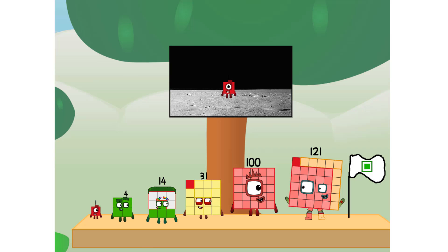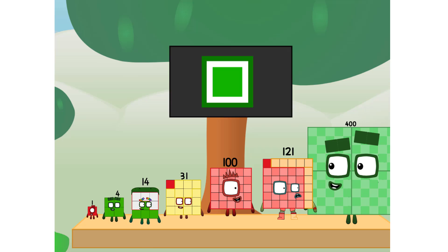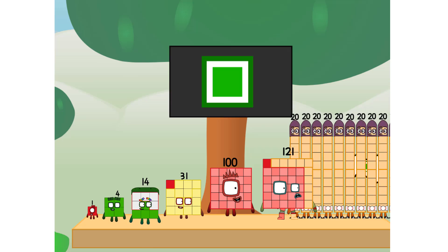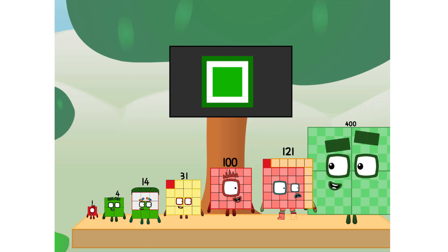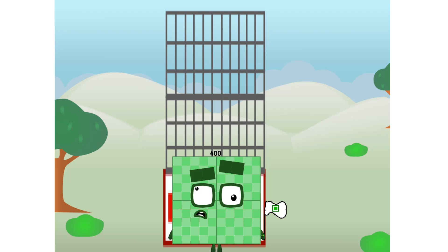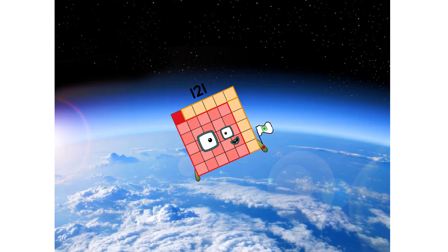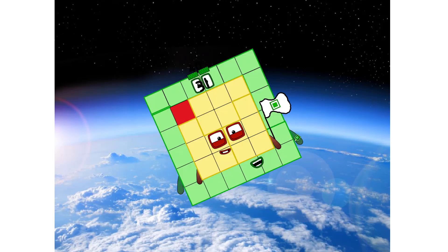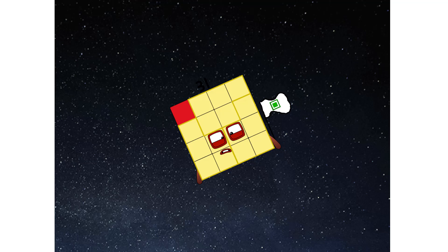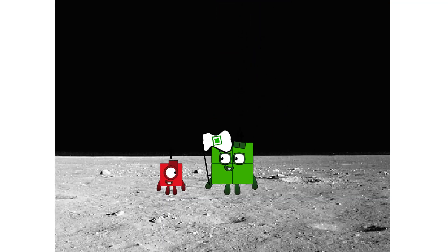The only thing left now is to plant the square club flag. Number land, we have a problem — I forgot the flag. Don't worry, little one, I'll take care of it. Ninety-one, and I promise, no rockets. Square power only. Achoo! Hello, looking for this?